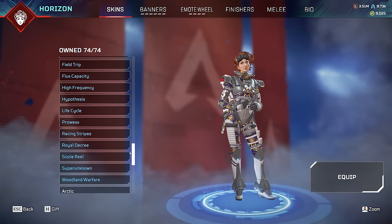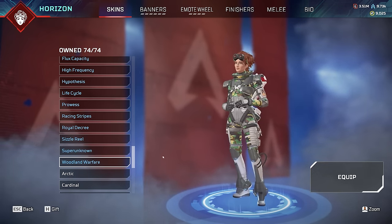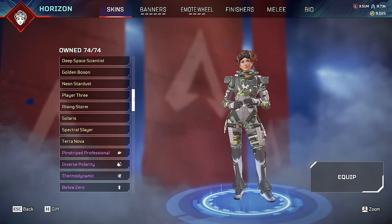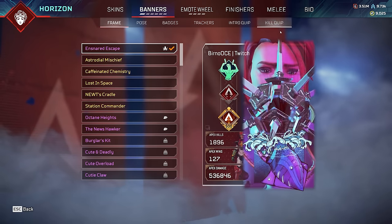Otherwise, Horizon in general just has a lot of amazing skins. There's a camouflage skin so I can't see it - tricky Apex, tricky tricky. As for my stats on Horizon, I have about 2,000 kills, 100-ish wins, nothing too crazy, 4k 20 like I do for others. We own all the frames and all the poses of course, and everything else there is to own.